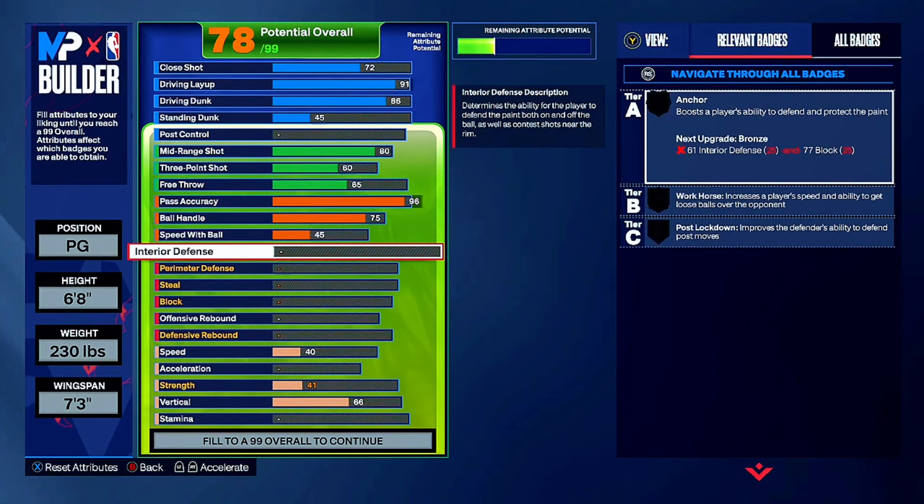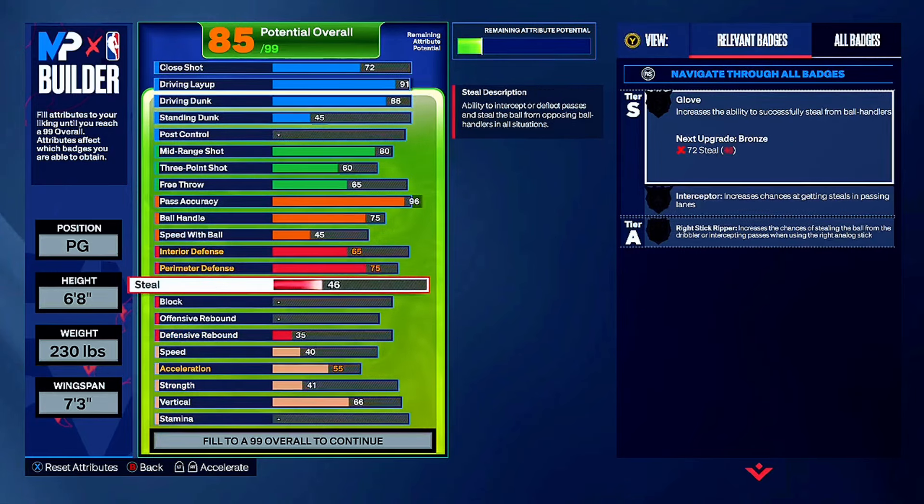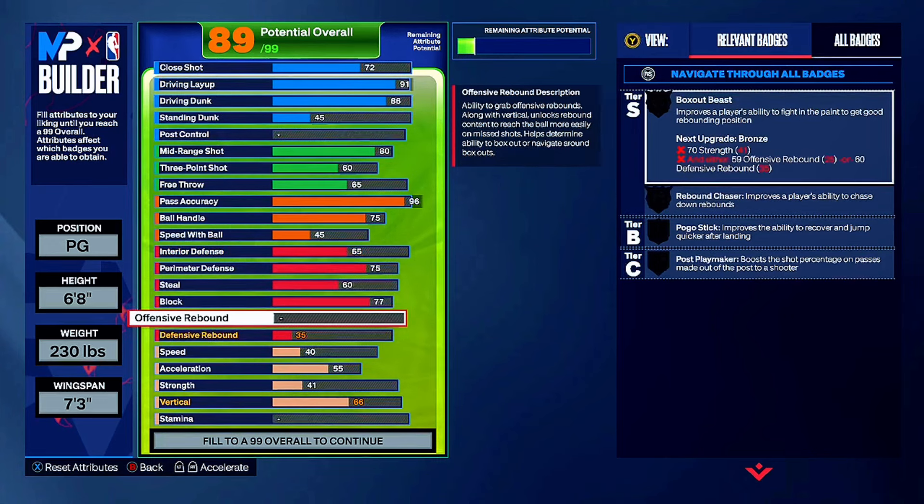Interior defense, we're going with 65 - trying to get Anchor on bronze so you can't get babied in the paint. You're 6'8" so that's good enough. 75 perimeter defense so you can get Clamps on bronze. 60 steal for Interceptor on bronze. We're not getting Glove on this build - y'all can edit the build if y'all want Glove. We're going 77 block for Anchor on bronze.